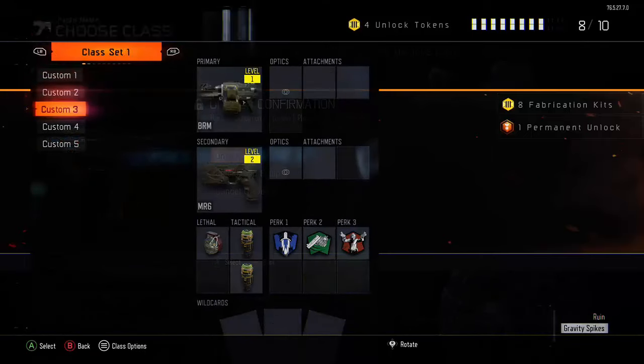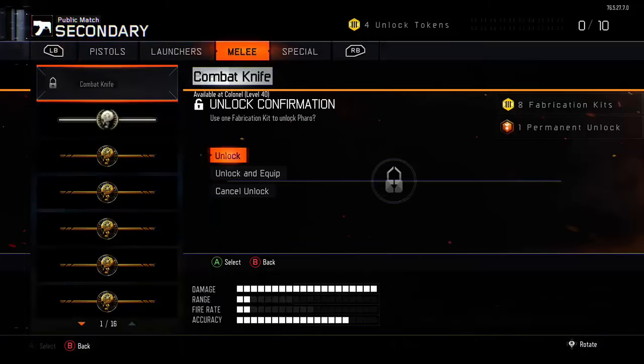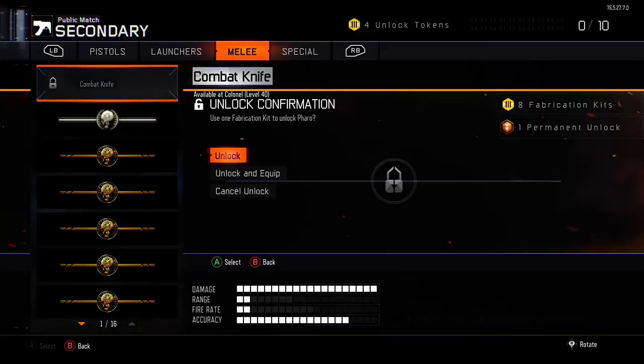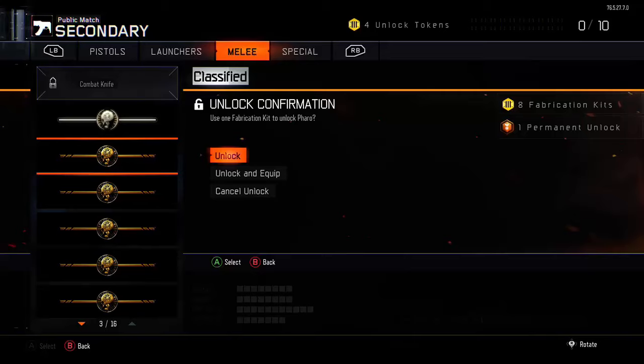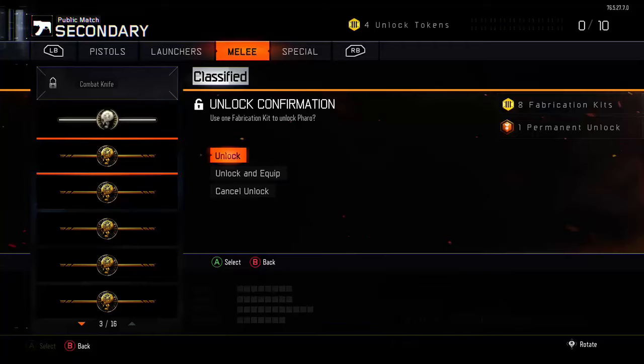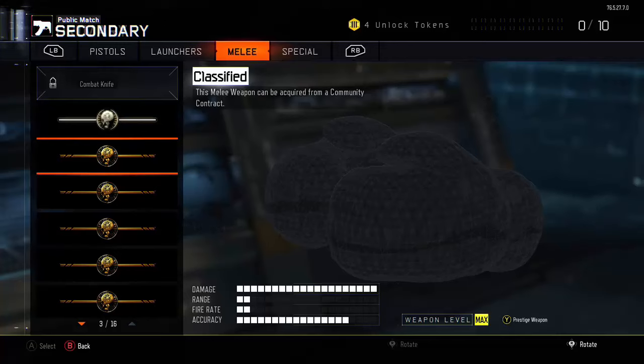It doesn't matter what class you choose — I'm just gonna choose the first one. Once you choose the first one, go to secondary, then go to melee. Now you see combat knife, you're gonna see the prize fighters, and then you're gonna see a bunch of locked DLC weapons. One thing I forgot to mention: if you have more than six melee weapons from a supply drop, you can't do this — it won't work. But if you have less than six, you're doing it right. Go to one of the locked ones that's not the prize fighters — make sure you're not hovering over the prize fighters. Go back on your main account, and with the unlock screen showing unlock/unlock and equip/cancel — press unlock. Once you press unlock, go up and down and you'll see a bunch of DLC weapons.